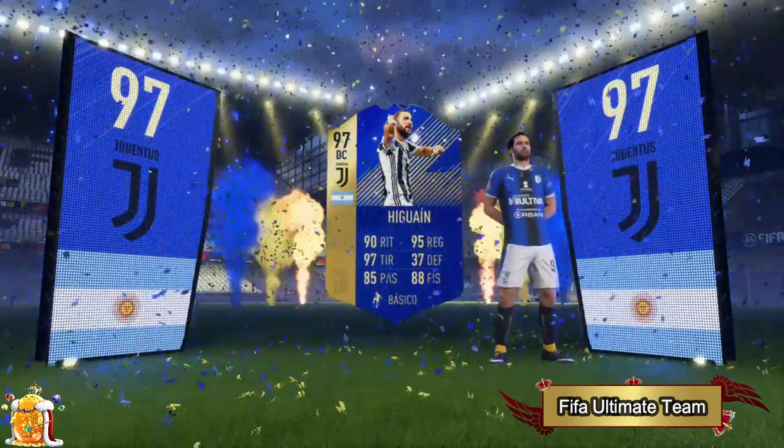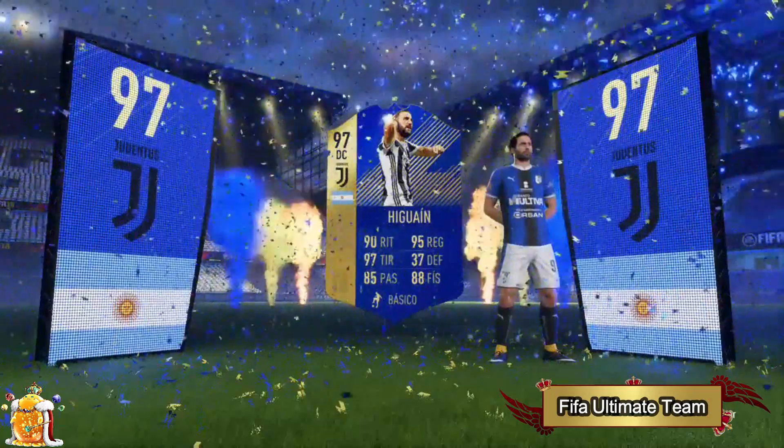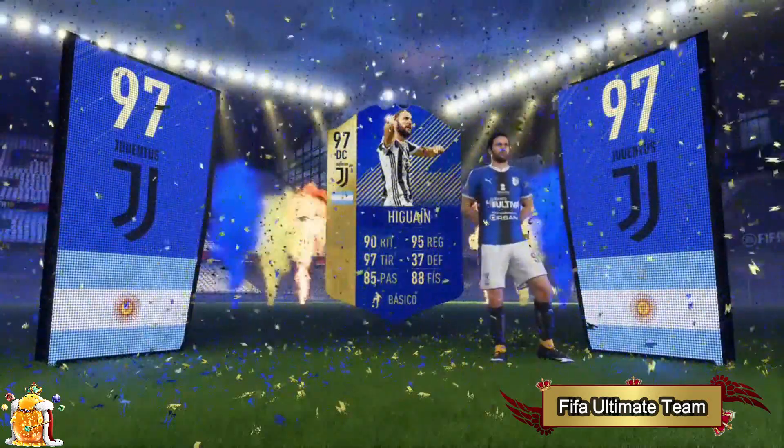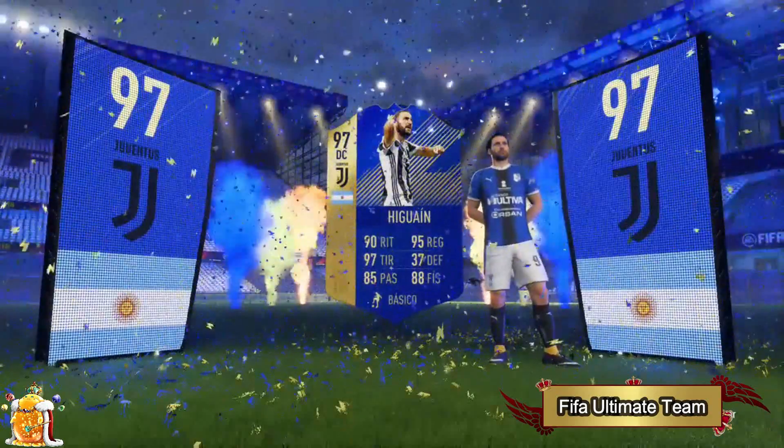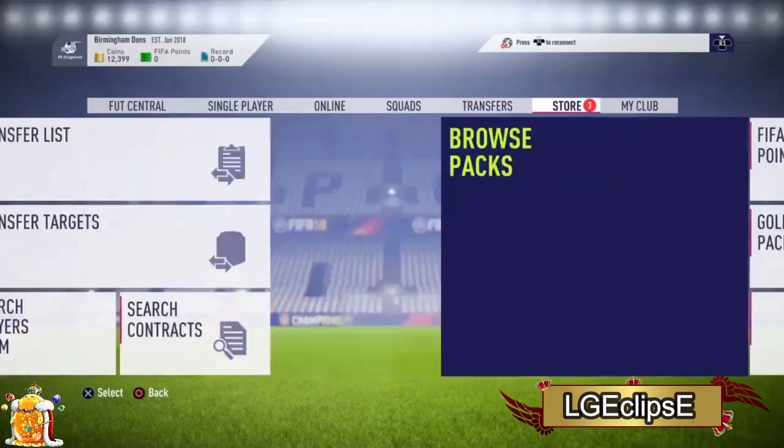Next up we have FIFA Ultimate Team — a 97 Higuain packed in this 15k pack. That is absolutely insane, it's just amazing. The thing is there were quite a few other cards like Team of the Years and similar, so I didn't want to repeat the same card more than twice.